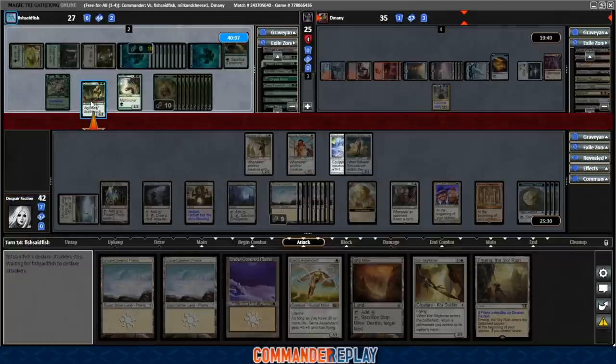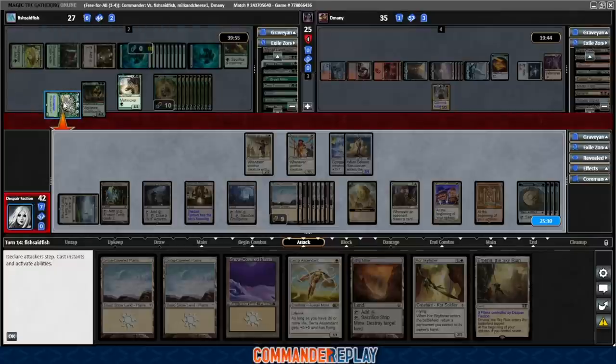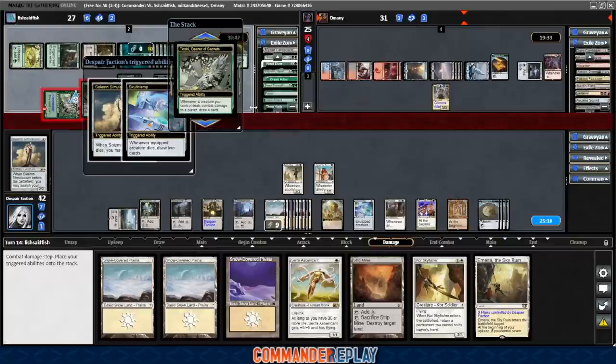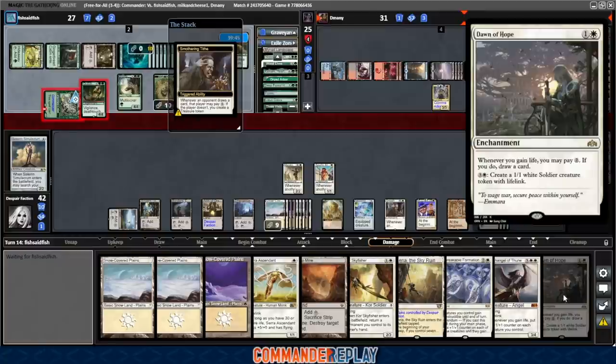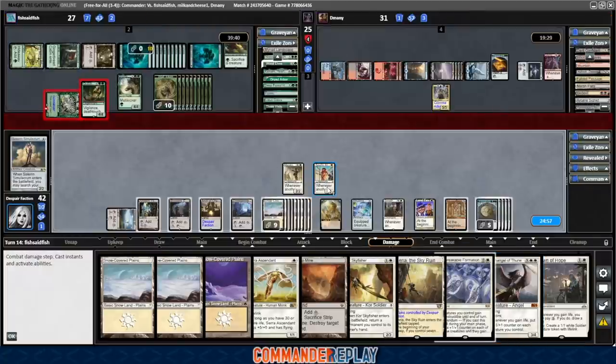Toski into us — we'll draw the Solemn, block with that. One Toski trigger, Solemn, Skullclamp — we draw three. And Questing Beast trigger. Draw: Unbreakable Formation. Draw two: Archangel of Thune, Dawn of Hope. That is very interesting. With the Souls Attendant? Okay, we have some legs now — might just be able to end it with that.